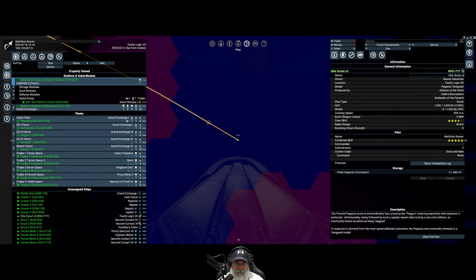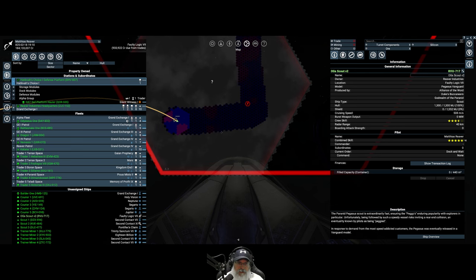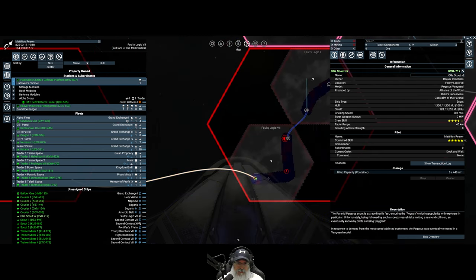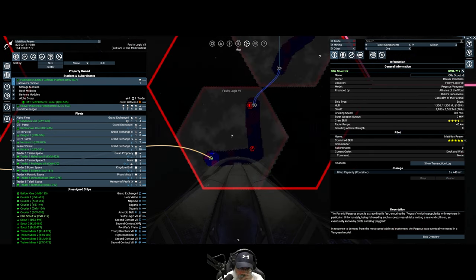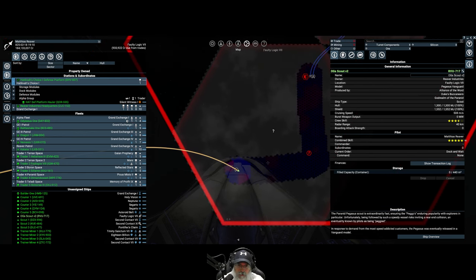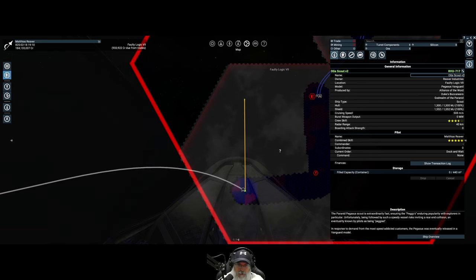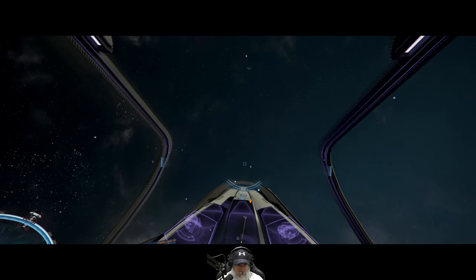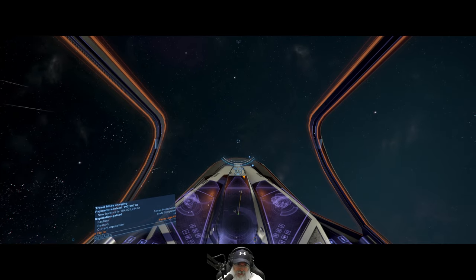Alright, we gotta be careful of landmines coming back through here. That's a station. I think we already did a scan down here. Let's go up this way. I'm going to go kind of up above the ecliptic a little bit because of landmines.